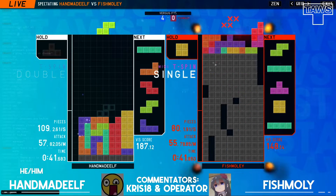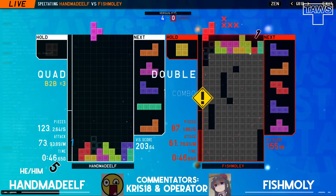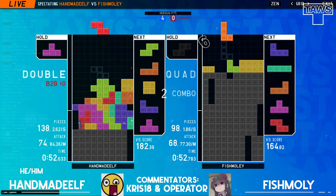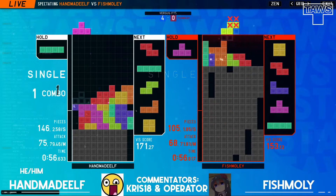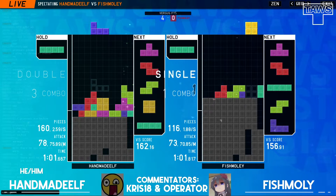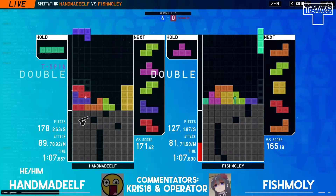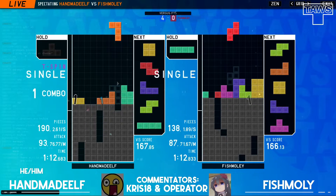Okay, he needs that Eye. He vaults it over at the last possible moment, but still in really bad shape. Should he be able to clear out this — wait, wow. Handmaid Elf had a mist drop and spent time trying to upstack over it, and that gave Fishmoly an Eye. He's looking to come out of this cheesy board. And yeah, he's out — he's clean. As clean as could possibly be in this situation.